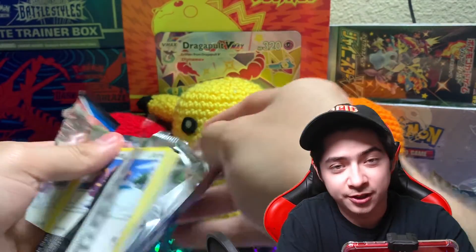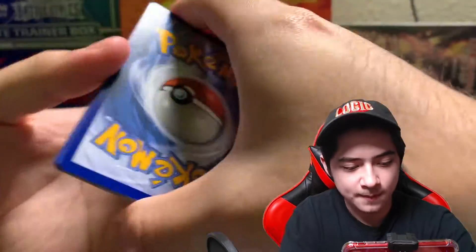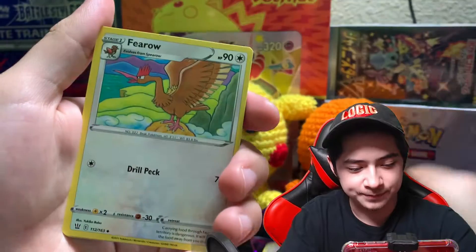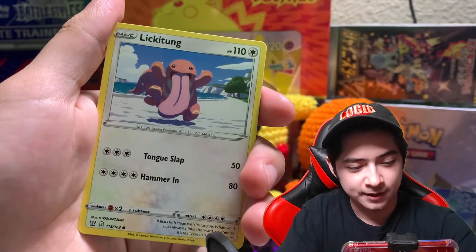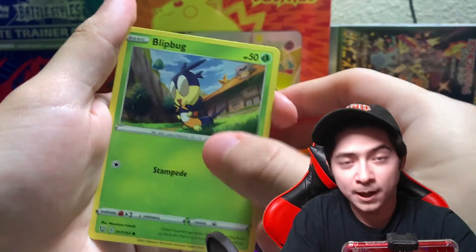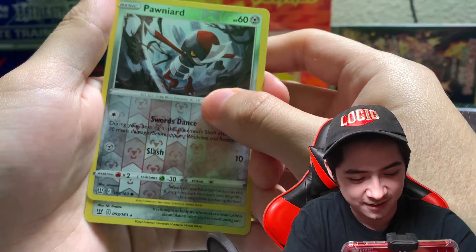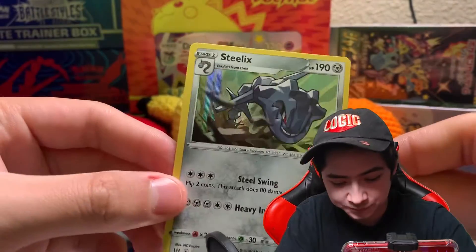So far we have some pretty decent cards for Battle Styles — not bad, not bad. Let's see if we can pull some rainbow cards or secret rares. We got fire energy, free rope, Carnivine, Phoebe, Lickilicky, Houndour, Silicobra, Blipbug, Esper, Ponyta. And our final card... a holo Steelix! I'll take it — I don't think I pulled that in the ETB.